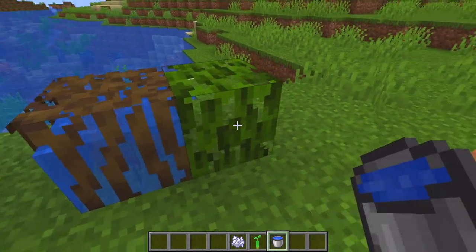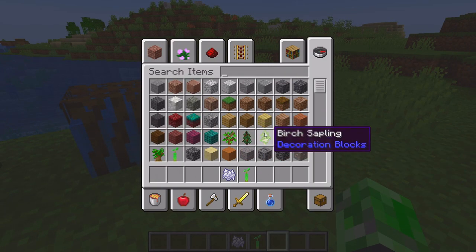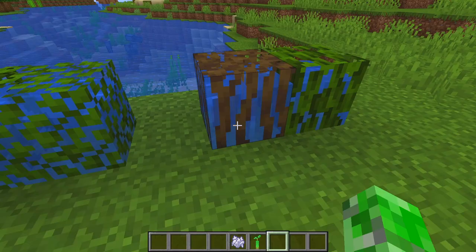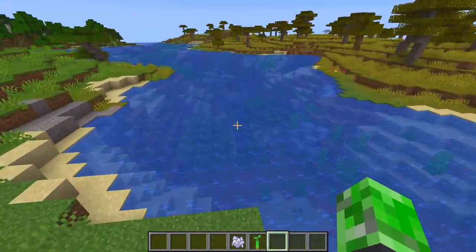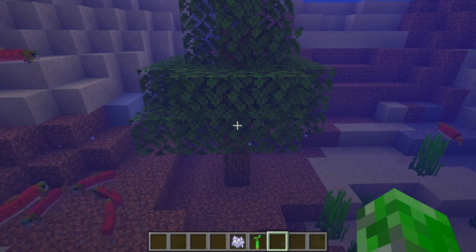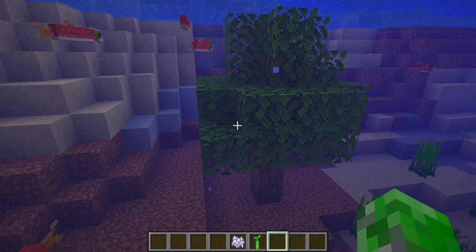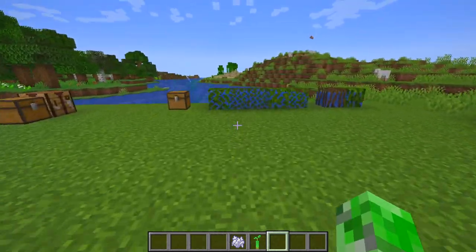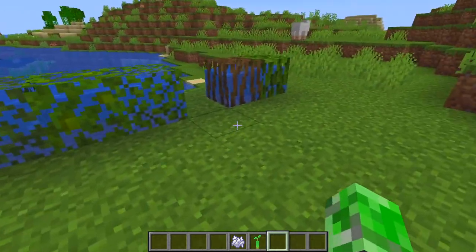Leaves can be waterlogged now, and so can roots and mangrove leaves. The leaves in the air probably won't be waterlogged, but the roots maybe will. There are also muddy mangrove roots. That's why the tree looks good underwater — it actually looks natural instead of showing air pockets in the leaves. There are a lot of frogs jumping over there because I spawned them in. Leaves can be waterlogged and so can the roots.